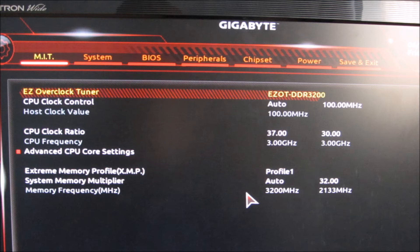I do want to try and get that a bit higher, but my chip is a little bit stubborn. I've seen some people putting 37 without needing any extra voltage, but my chip won't respond to that and does need a little bit more voltage to even get to 3.7. For XMP, I've just used Profile 1, which is what the memory is set up to run at — 3200.